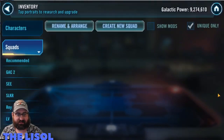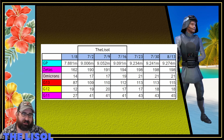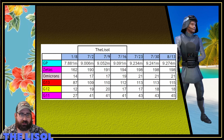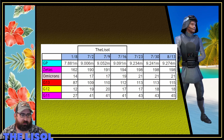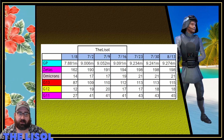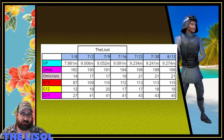Tracking my status from week to week: going from 7/30 to 8/13, I gained 30,000 GP and went from 9.241 to 9.274 million — not a huge bump but a decent enough bump. So halfway through the year, in 32 weeks I've gained about 1.4 million GP. Zetas remain the same at 198. Omicrons still the same at 21. G13s I now have 115. G12s I have 18 still, and G11s I'm at 45.